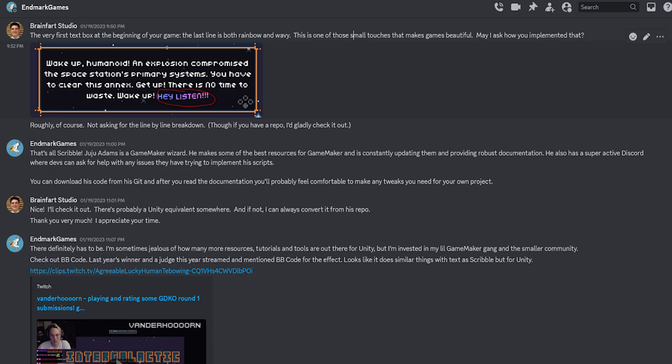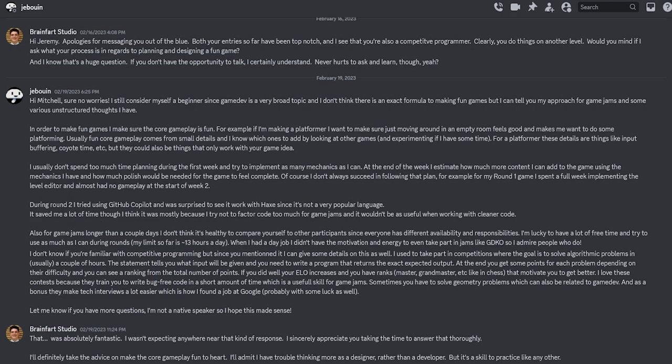And finally, step number 32 is to network and make friends. My absolute favorite part of game jams is the friends that you make along the way. There are some tremendously talented and helpful people in this community, and often they are more than happy to answer any questions you might have. I've reached out to other people on numerous occasions and only once been told no. Take the time to reach out to developers you respect — you can end up making some amazing new friends. That's the process I've developed for game jams over the last couple of years. Breaking it down step by step has really helped me improve over time and focus my energy in the right place at the right time.